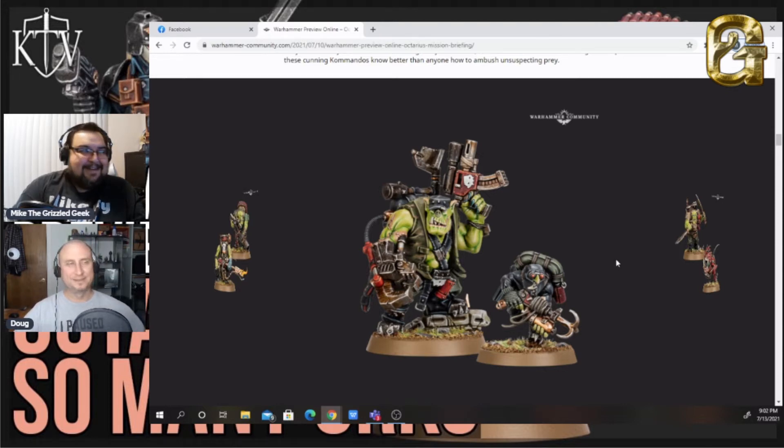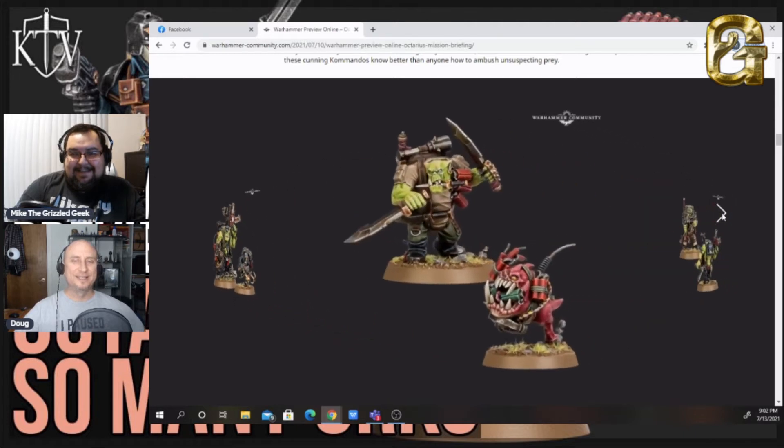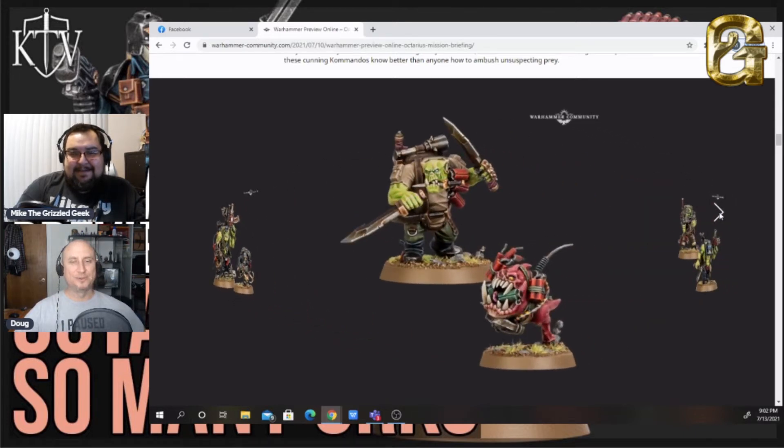The commando grunt is awesome — that is like the best figure in this box set right there. You've got the trained bomb squig. Normally I could care less about squigs, but seeing it in the trailer was just awesome. This is the one squig I'm sold on.